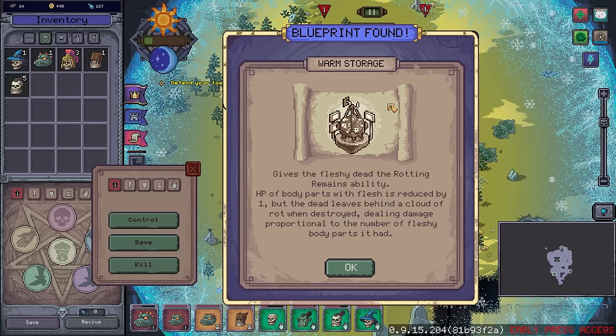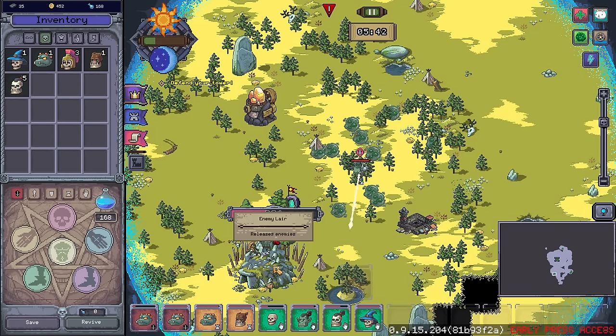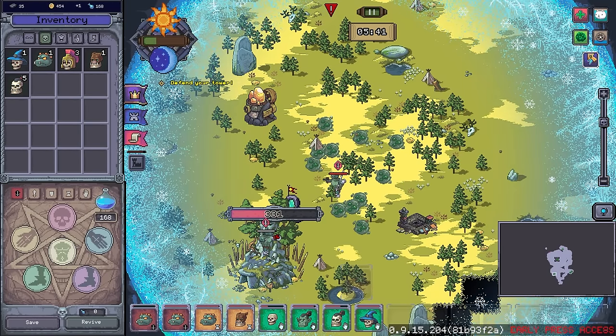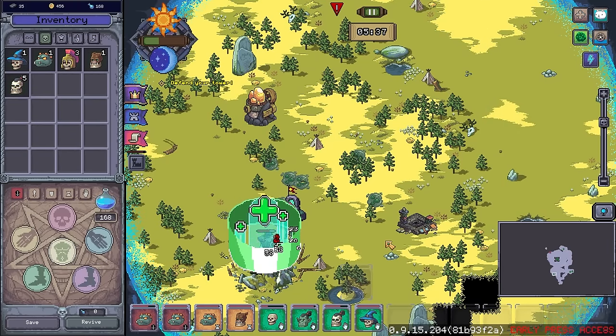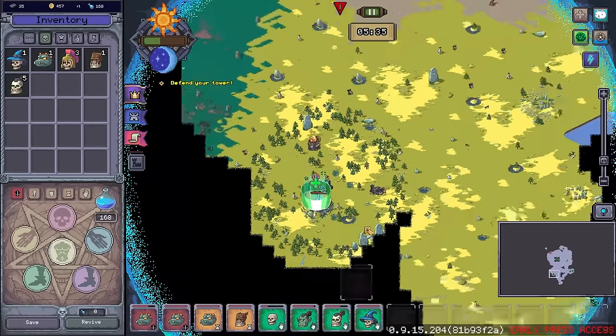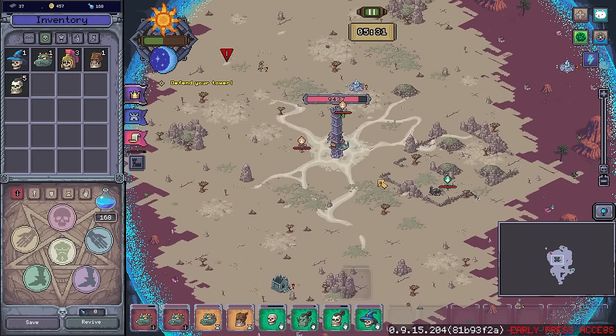Warm storage gives the fleshy dead the rotting remains ability. HP of body parts with flesh is reduced by one, but the dead leaves behind a cloud of rot when destroyed, dealing damage proportional to the number of fleshy body parts it had. It's an interesting ability — I kind of like it. We do need this to go down quickly though. Wait, wait before you die! No, you don't. There we go. I need to be using that ability a lot more often — that was very silly of me.